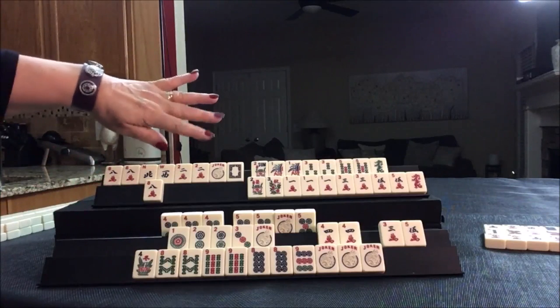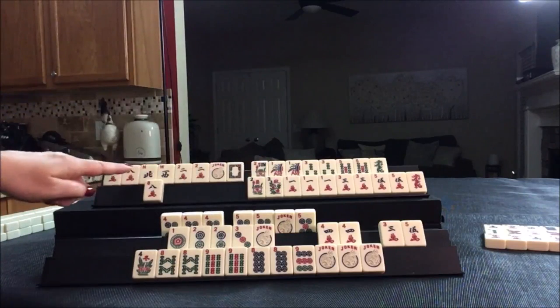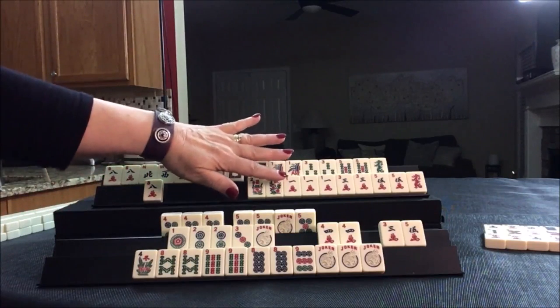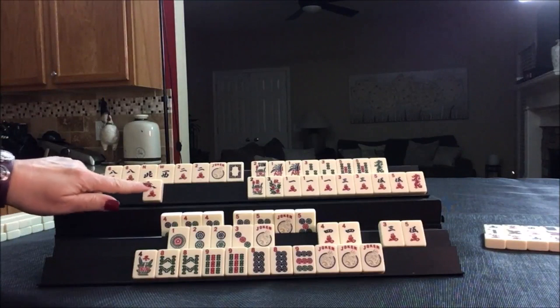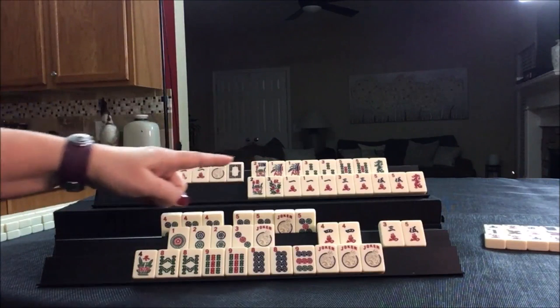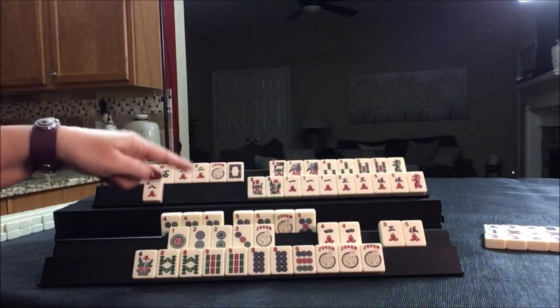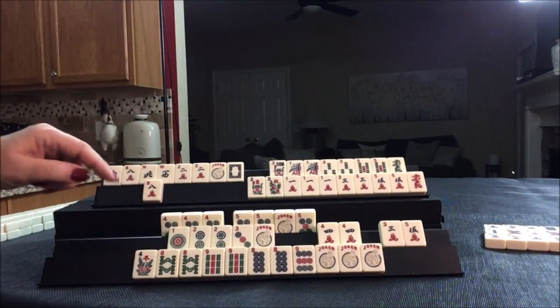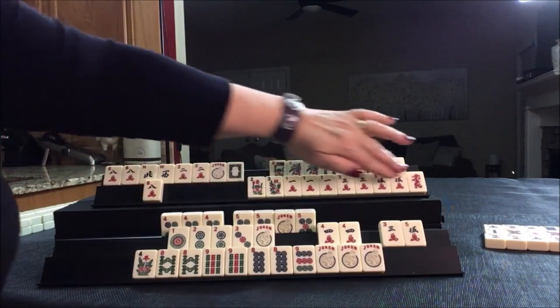Here we're still kind of in between a year hand or one, three, five concealed — both hands. Just really one discard, but we have all these if we go that way, and all these if we go this way. It would be these with this, so all those would go away.